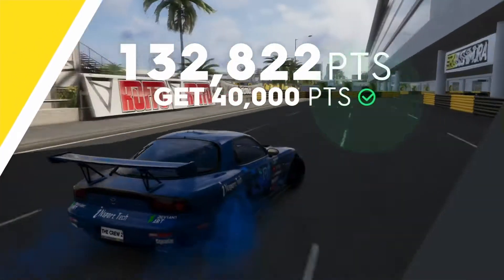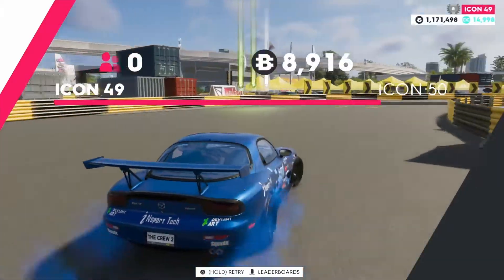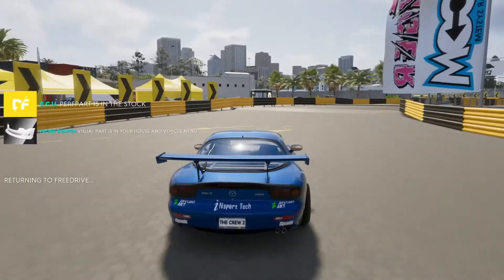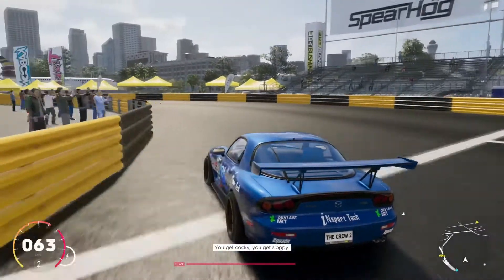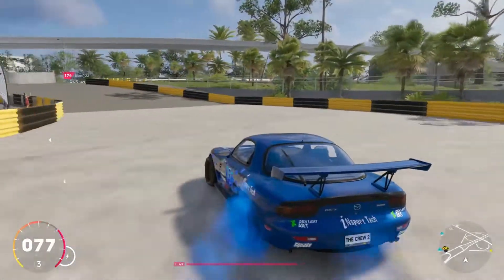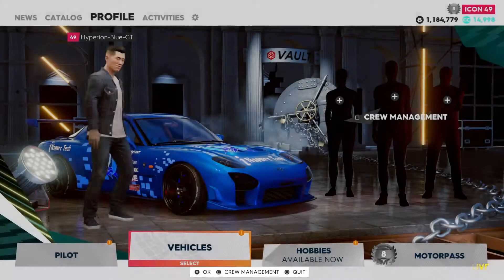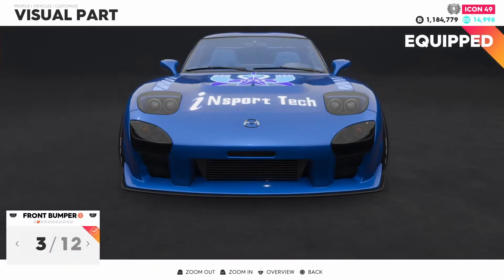Now that was awesome — over 100,000 drift points! That was super amazing. Looks like the white part was actually in it. You're getting pretty accomplished out there — don't let it get to your head though. Winning's not guaranteed. You get cocky, you get sloppy. I guess this is going to be pretty good. I hope I could probably get ready to go hard. I think I need to take a quick pit stop to change parts on my RX-7. Luckily, I just had a visual part received — it's on the front bumper.